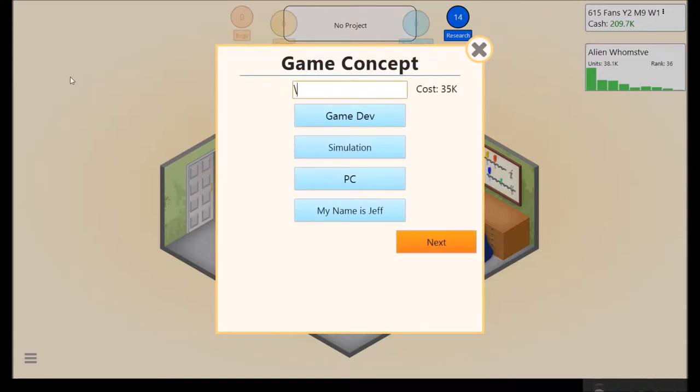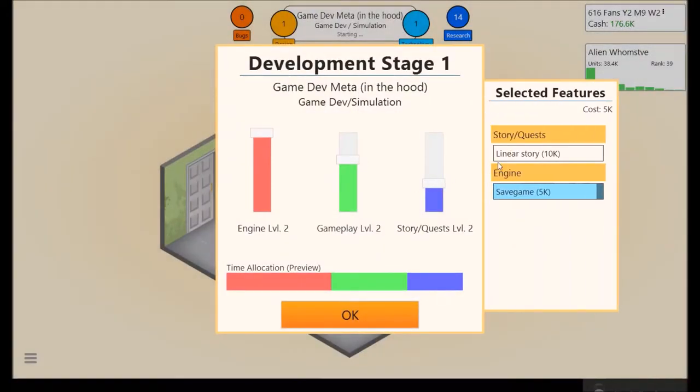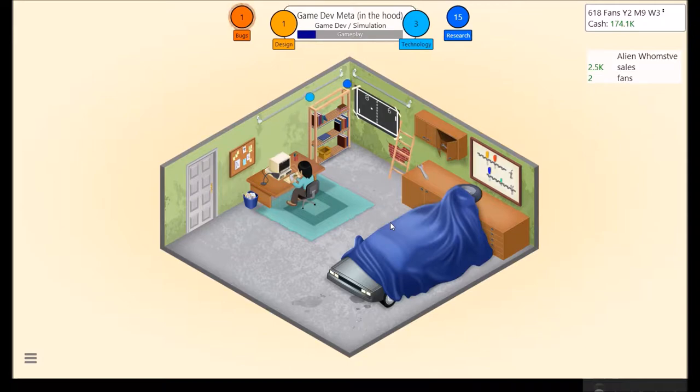My name is Jeff. Game Dev Meta. We have about 35 grand, 2D Graphics V2 — alright, let's get started on that. Simulation doesn't need much story, so about right here is fine. We'll go with save game and keep everything how it is pretty much. At the market: sold 38,479 units, generating 269,000 in sales. Not too bad early on.